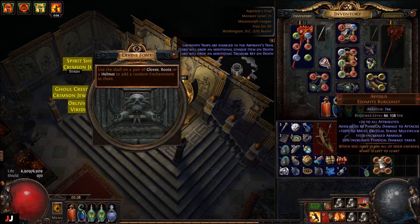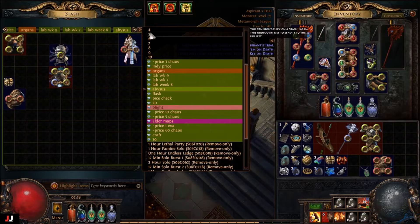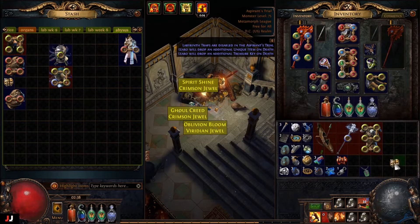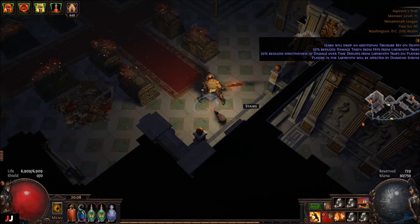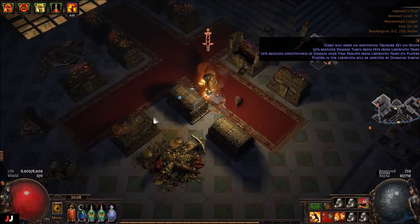We got another helmet — this one has righteous fire, so we might have a good enchant there. I'll have to look at it in a second. For currency, 1c. That looks like about 1c, maybe 2 with the chisels.